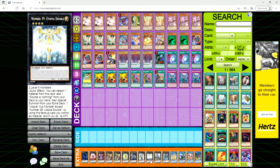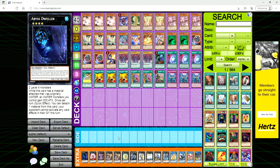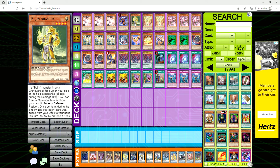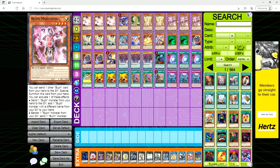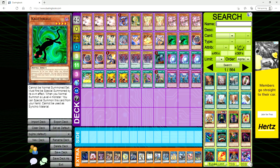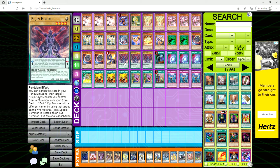This is a going-second Utopia Double/Nibiru deck. You do have some other plays — if you open well enough, which doesn't happen too often, you go for Megaclops or Abyss Dweller. But you're pretty much going to want to go second and make Utopia Double. We're playing one Black Dragon Collapserpent, one Bujin Arasuda, double Hirume, three Mahitso, three Torifun, one Centipede, one Crane, one Hare, one Quillen.